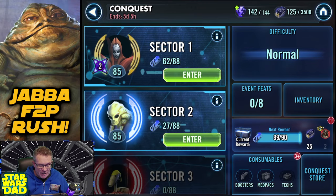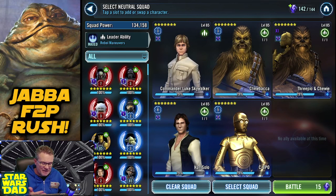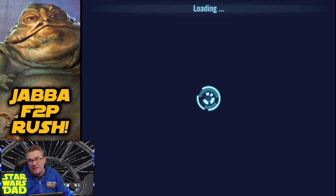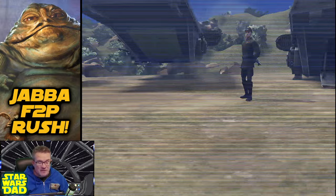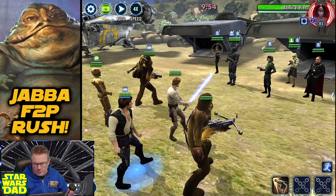As for conquest, I'm not really grinding it. I go in with my CLS team, do however much I can get done with CLS, and then bow out - because when I use Vader it just doesn't work, my bounty hunters don't work either, nothing else really works in conquest except my CLS team. So I go in, do my CLS stuff, and when CLS is done I'm done. Let's go through a battle right now.